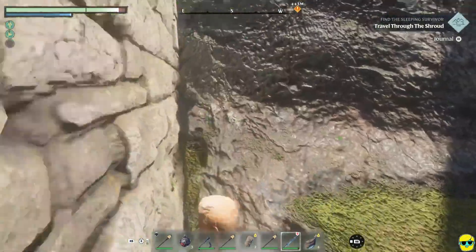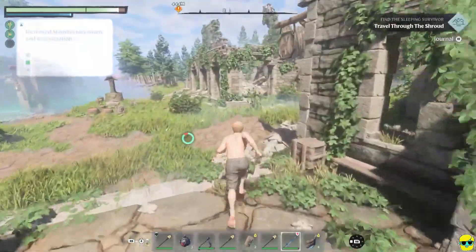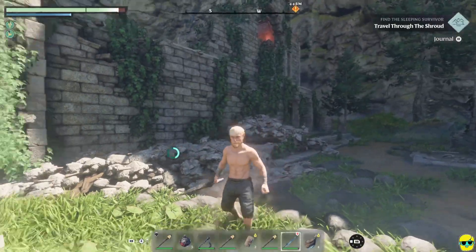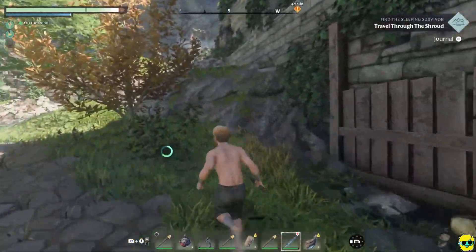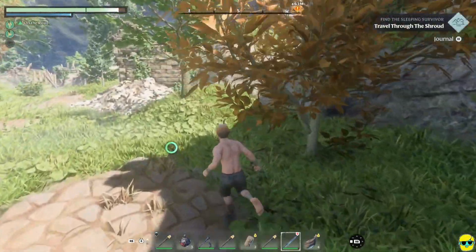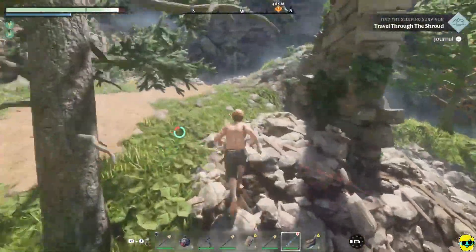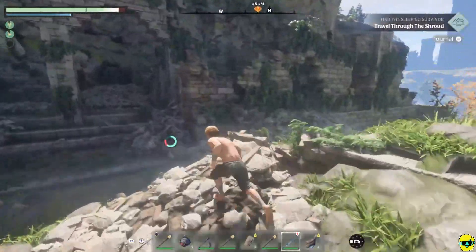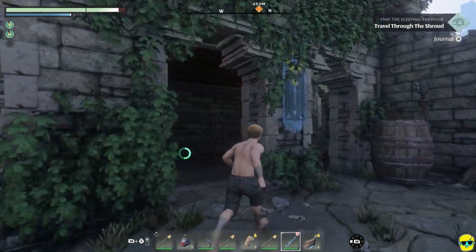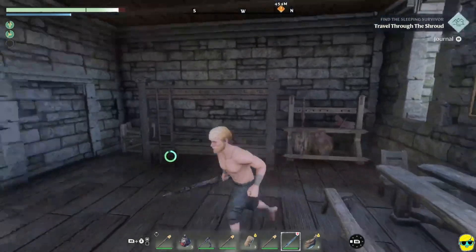Can your character just, like, Zelda-climb the wall? It doesn't look like that's a thing. Another body. I'm going to kind of try to loop around. I really want to get to this orange glow. I probably already have, but it seemed cool when I saw it from afar.